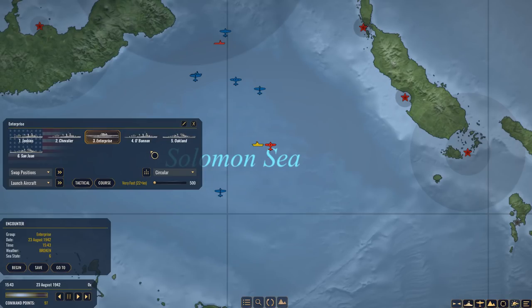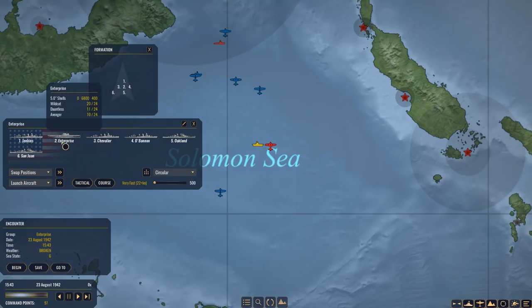That means the Enterprise and her escorts are going to have to fend for themselves. The current formation has the Enterprise in spot 3, which is a terrible spot. I'm going to put the Enterprise in spot 2, Jenkins in the lead, with the cruisers next to it. Oakland and Chevalier can switch, and San Juan and O'Bannon can switch, making the formation: 1 Jenkins, 2 Enterprise, 3 Oakland, 4 San Juan, 5 Chevalier, and 6 O'Bannon. Let's see if this is going to be enough to screen against those incoming planes.